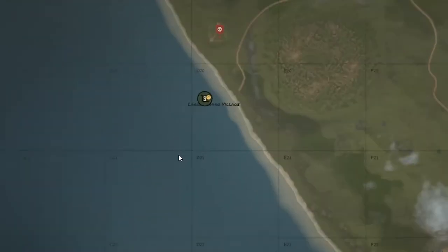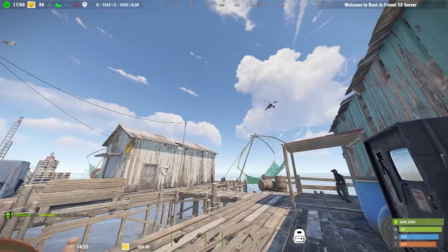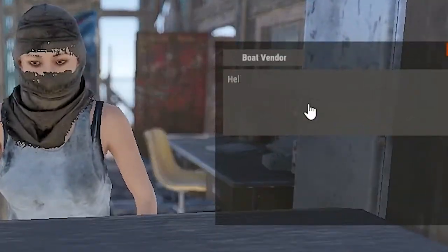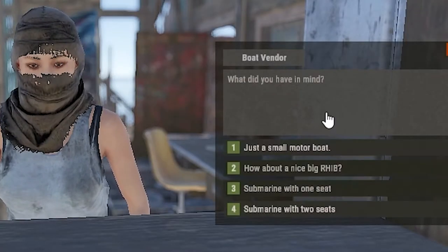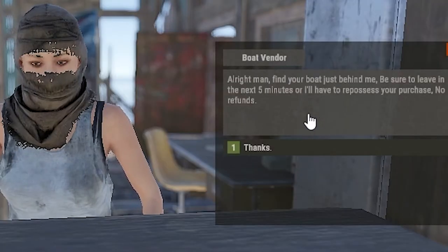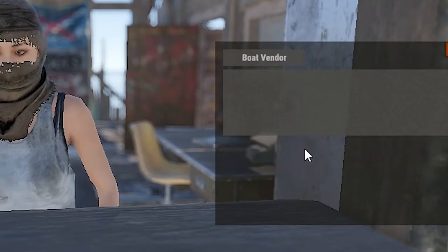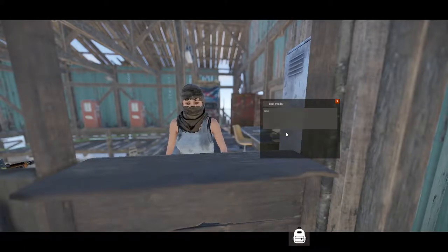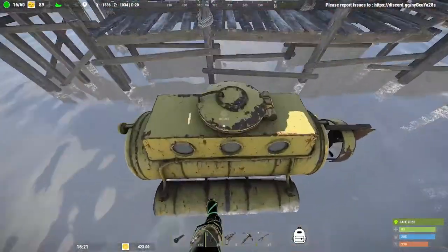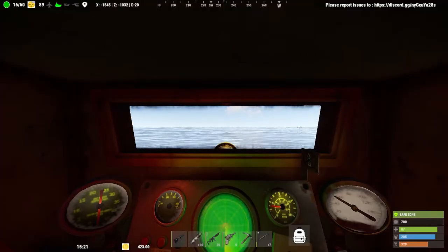When you go to the large fishing village, which will be on one of the coastlines around your Rust world, you can buy submarines from the vendor lady there. Tell her you're looking to buy a boat — the one-seater submarine costs 200 scrap, and the two-seater submarine costs 300 scrap. Once purchased, it will be behind her in a room, and you have to grab it within five minutes or it gets repossessed and removed.